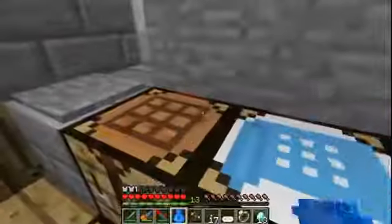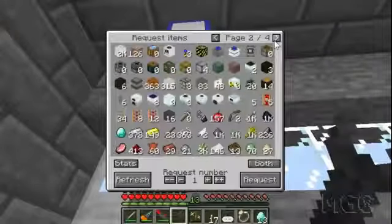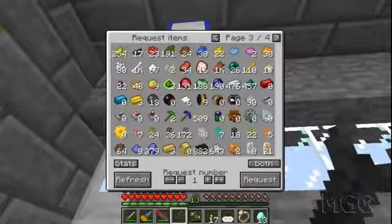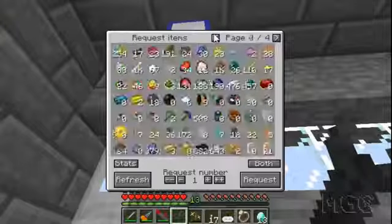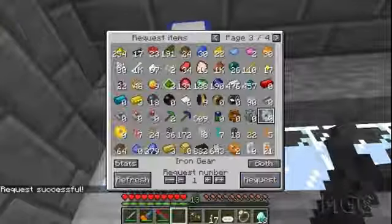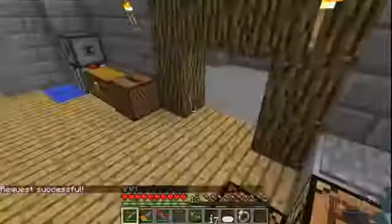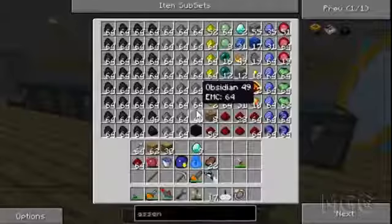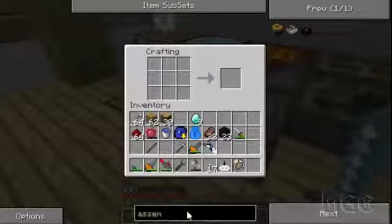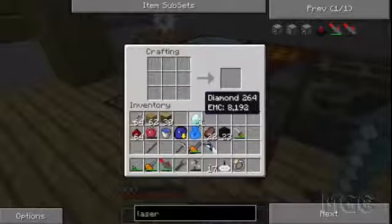Good thing is I only need one assembly table and at least one laser. The more lasers I get though, the faster the assembly table will work, but it'll also require more energy. If you don't know what these guys do - the laser and stuff from BuildCraft - you'll find out soon enough. I need obsidian, and I remember I got a whole bunch here. So I'm going to make myself two - actually three - of these lasers. Three is a good number.